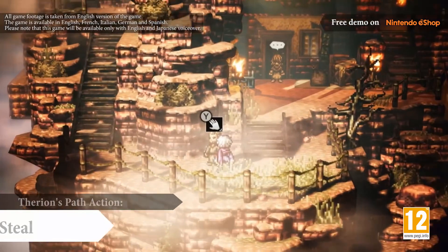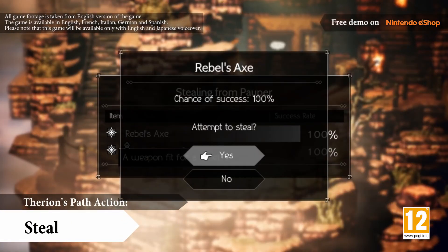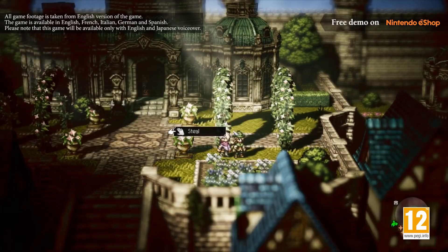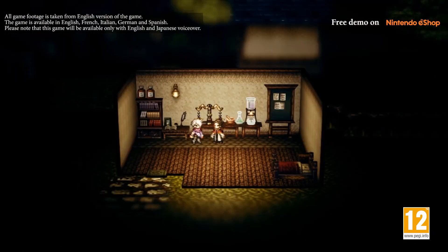Therion's path action is Steal. As you'd expect, he can pilfer various items from almost everyone he meets. This way, he can acquire valuable items not available in in-game stores, or procure goods sought by certain individuals in return for suitable rewards.